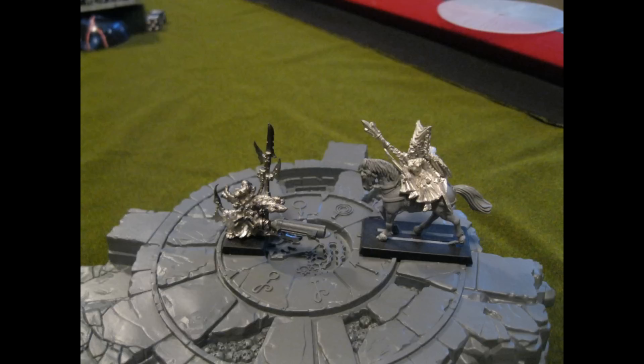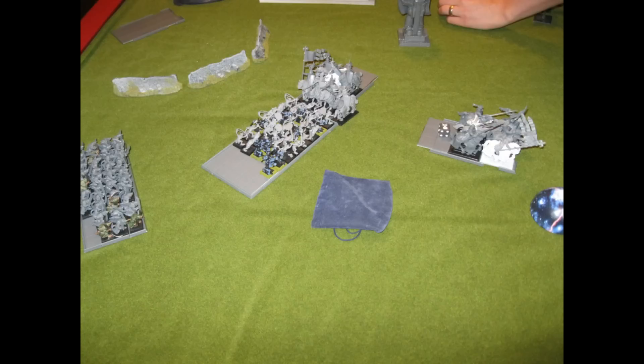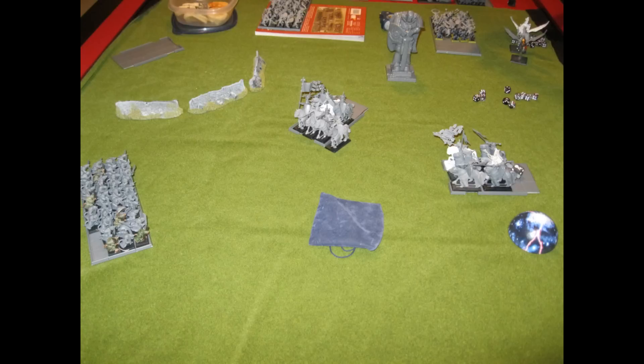On his turn 6, my Damsel goes up and issues a challenge, taken by his engineer. In nice epic fashion, he does one wound to me, but I have two attacks — one from the Damsel, one from the horse — both hit, both wound, boom: win the challenge. At the end of his turn, I beat the one slaves on the right and ran them down. The slaves on the left exploded. The slaves on the far left actually made a huge long bomb charge to hit into my knights, but they did nothing to me — I killed about 6 back with all those attacks, did a combat reform to get one more guy up there, but they actually held. My last turn, I beat the slaves again and they explode.